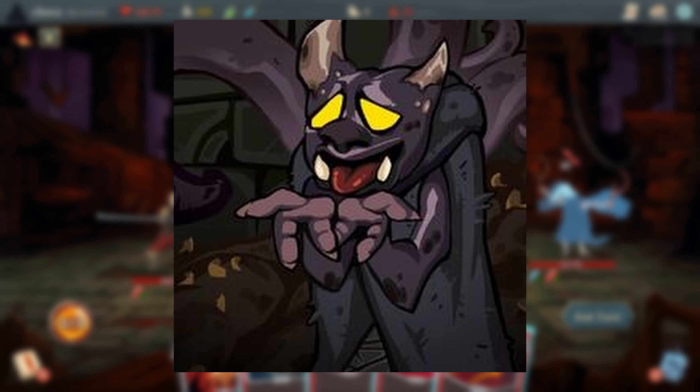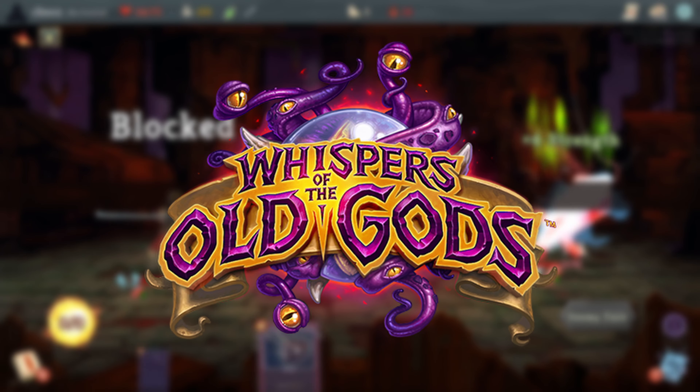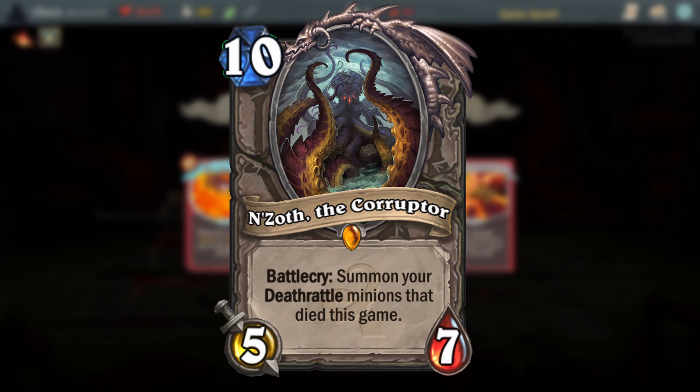The character in the Lost Name event could be a reference to N'Zoth, one of the Old Gods in the Warcraft universe. Notably he was also included in the Hearthstone expansion Whispers of the Old Gods as one of the main legendaries for the Deathrattle archetype, and he was a very powerful card.